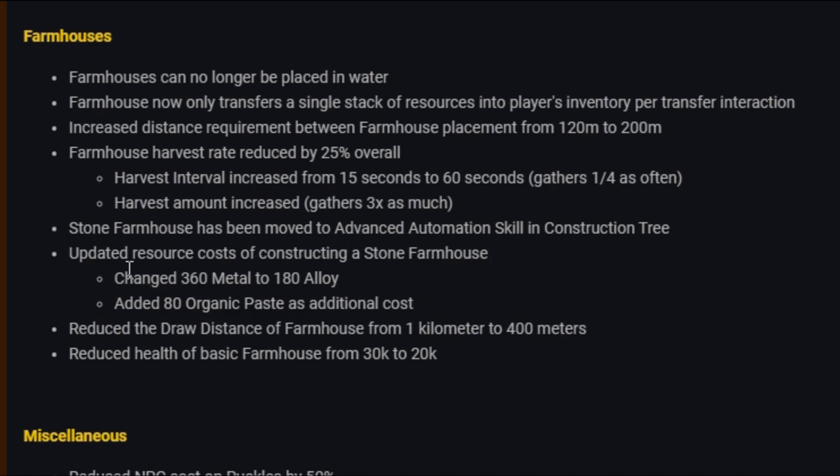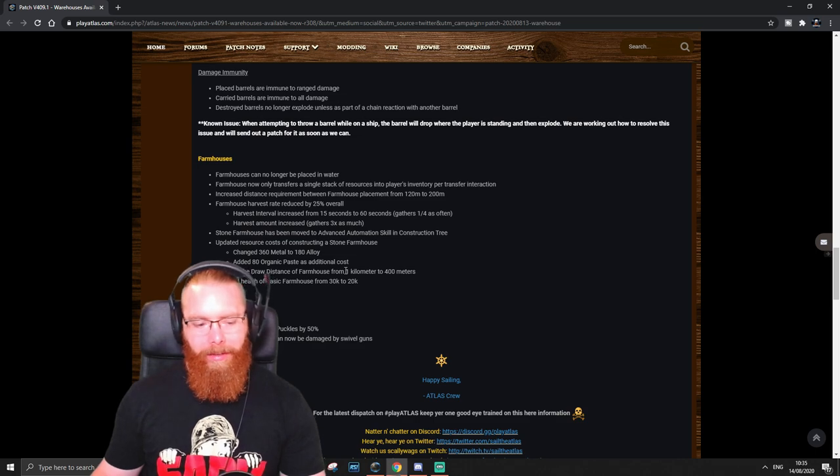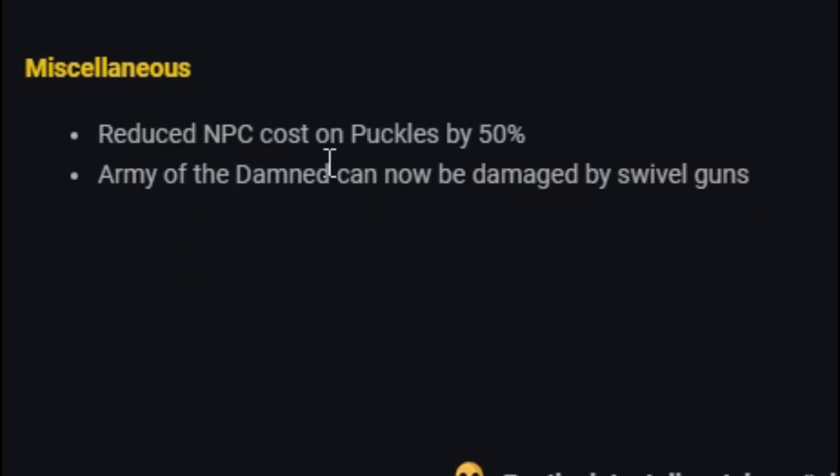Farmhouses now gather one quarter as often but three times as much per harvest — so gathers are less frequent but larger, which I think is a good change. Stone farmhouse has been moved to Advanced Automation in the skill tree. Resource costs updated: changed from 360 metal to 180 alloy, with 80 organic paste added as an additional cost. Draw distance of farmhouse reduced from 1k to 400 meters, and health of the basic farmhouse reduced from 30k to 20k. Hopefully the reduced draw distance helps with the lag issues since farmhouses were released.